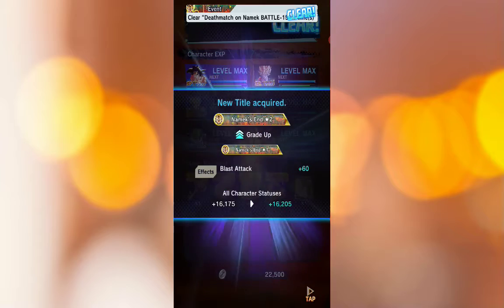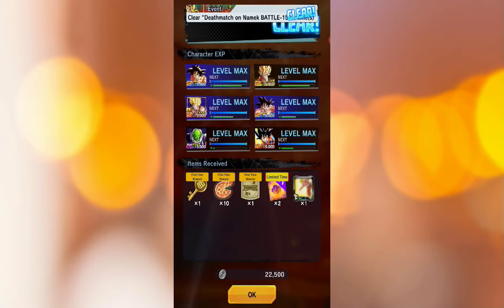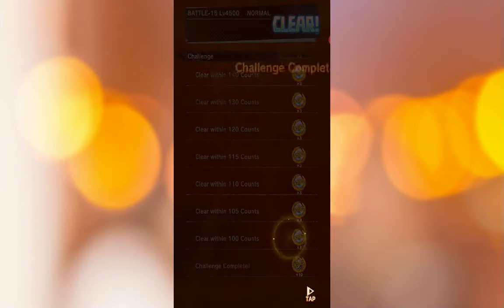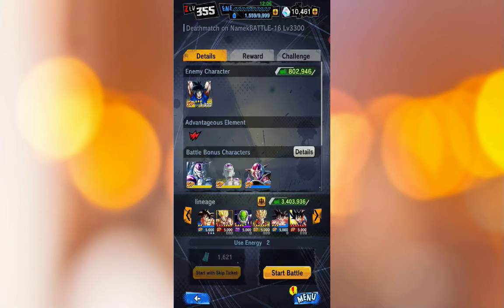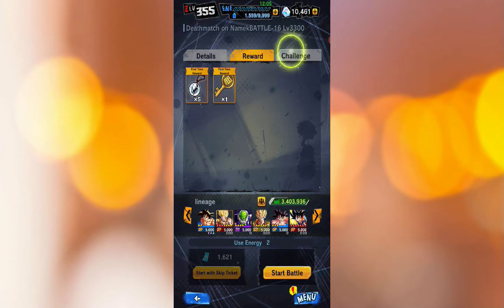We got an E so that's obviously going to get sold until I get a better grade. Just going to have to grind out again — hopefully I can get a couple more good ones. I think this equipment is only strictly for that Goku.